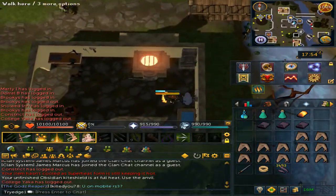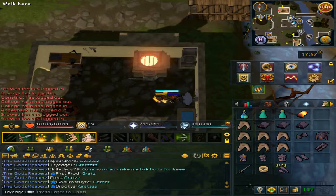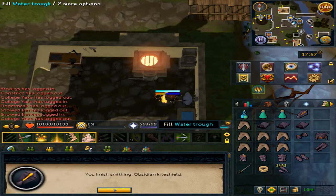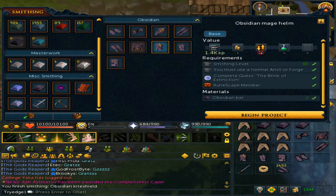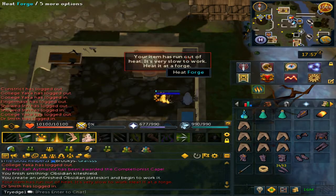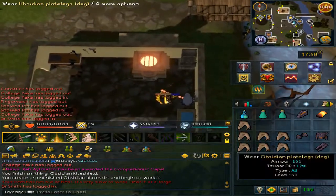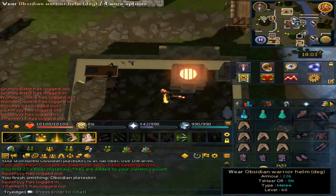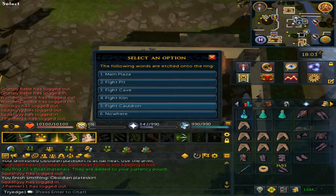Go back to the Anvil. Once the blue bar has filled up all the way, you will make the item that you were building. Click back on the Anvil, go to Miscellanea Smithing, and smith another piece that you have not yet made. Then begin the project — click on the Forge, then click on the Anvil. Once you have made all the armor pieces you wanted, teleport back to the Fight Cauldron or the Fight Cave.